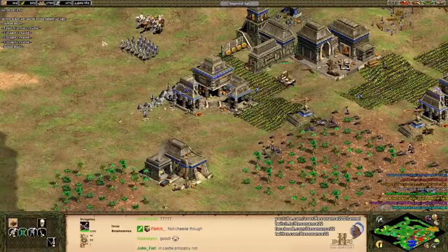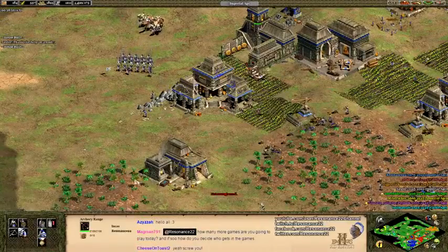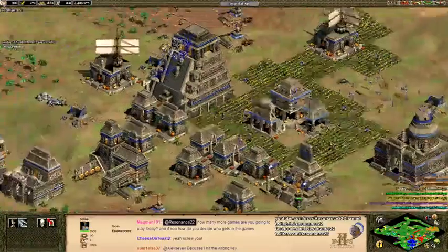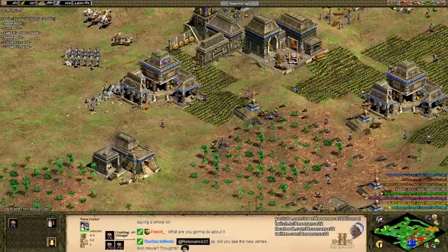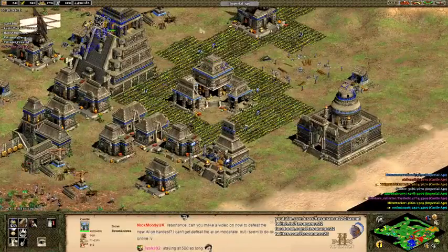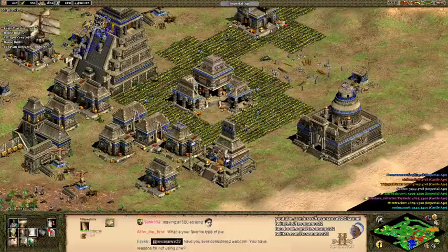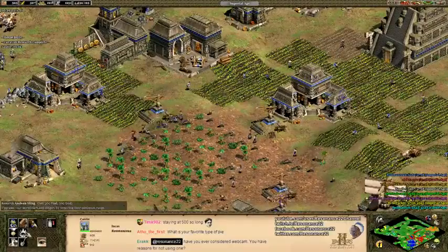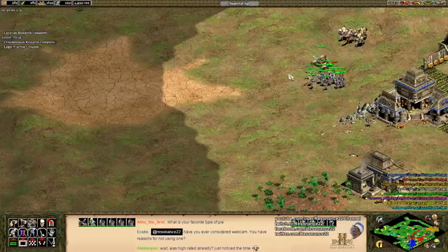My base is very vulnerable here. I can make genitours as the Incas due to the Berbers' team bonus, which is interesting for a Mesoamerican civ — but I'm not going to do that because I don't get the important upgrades like bloodlines. Magman asks how many more games today: probably two more after this. For how I decide who gets into the game, I do a drawing and explain the instructions on screen every time. Just need to get upgrades, build up, and move out soon.